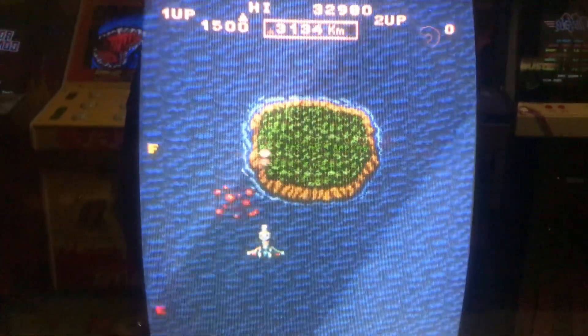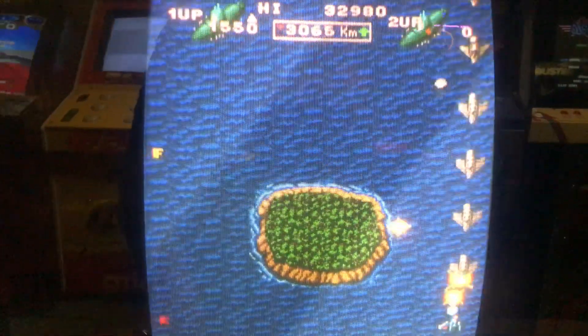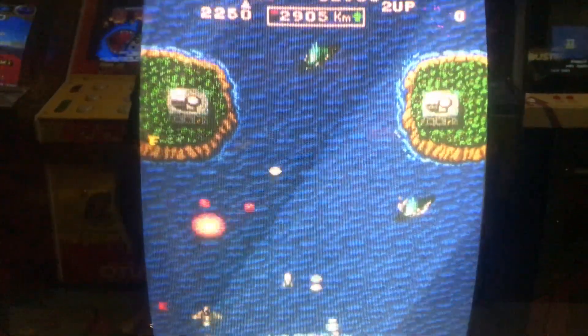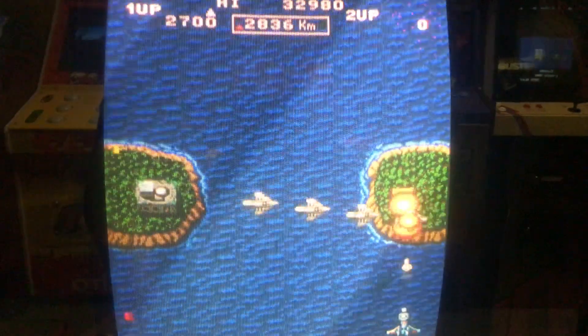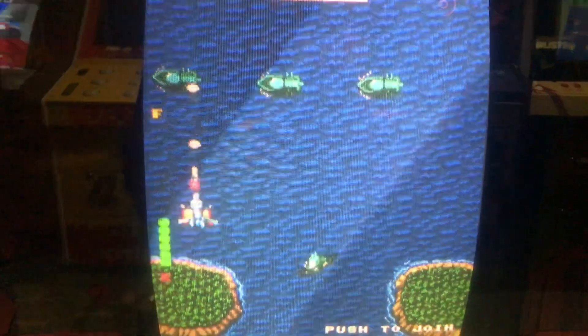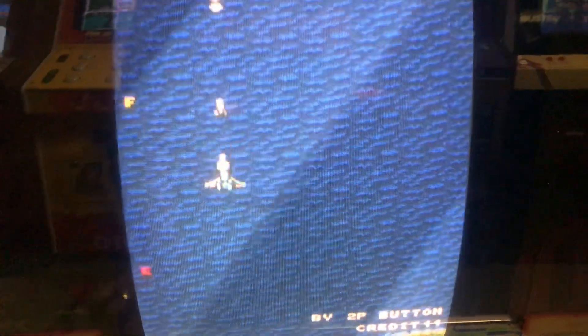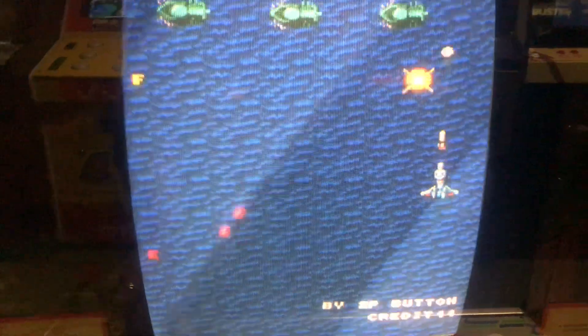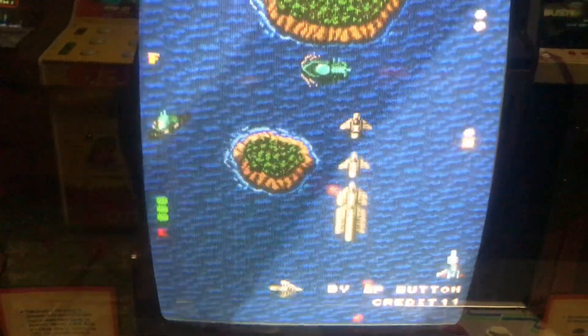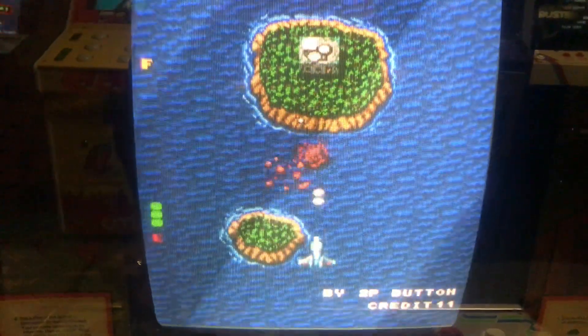Oh, crap. Thank you. It's a shooter. As you can see, you have to grab those E-containers to get the power-ups. It's kind of like C-views — it drops that bone, and the E gives you the power-ups for your spaceship.